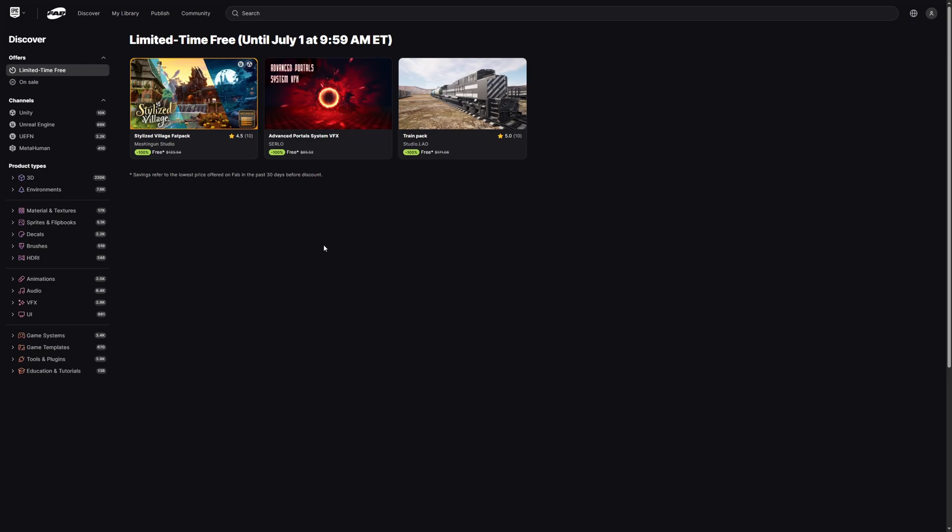These asset packs are freely available until July 1st at 9:59 Eastern Time. This fortnight we've got the Stylized Village Fat Pack by Mesh & Gun Studio, Advanced Portals System VFX by Surlo, and Train Pack by Studio.lao. So let's jump in and take a look at the Stylized Village Fat Pack.